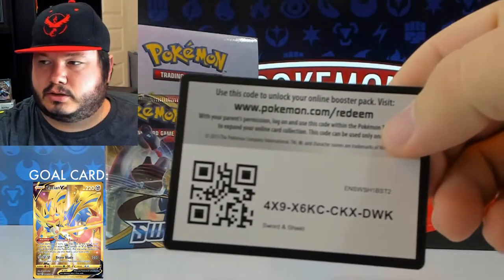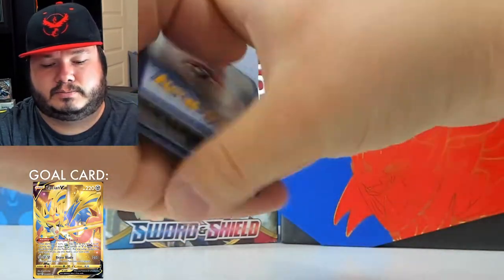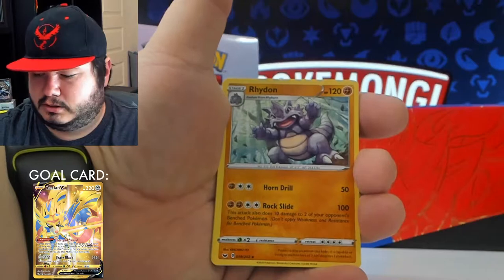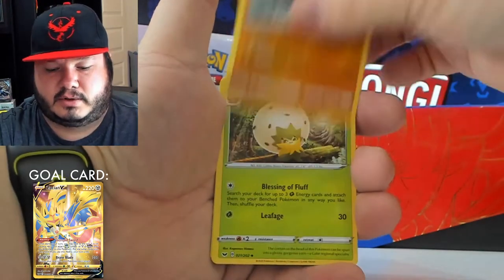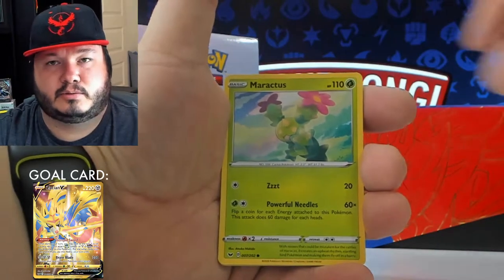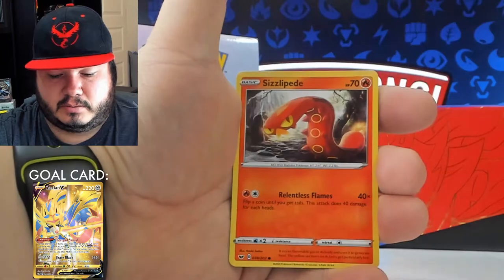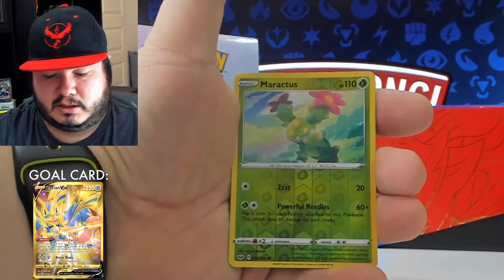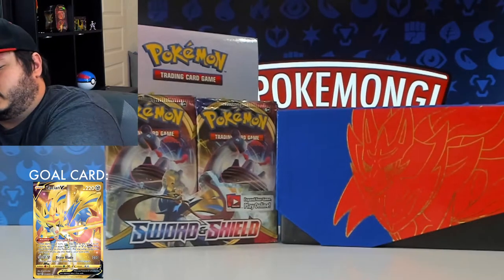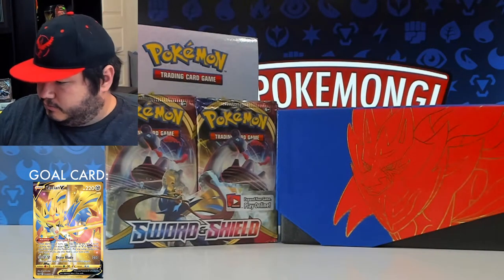Another code card for you guys. Metal energy, Potion, Rydon, Metapod, Sinistea, Maractus, Pikachu, Galarian Meowth, Sizzlipede, reverse Maractus, and Dreadnaw for the rare. So only the one holo so far, three reverse rares — let's see if we can change that up.